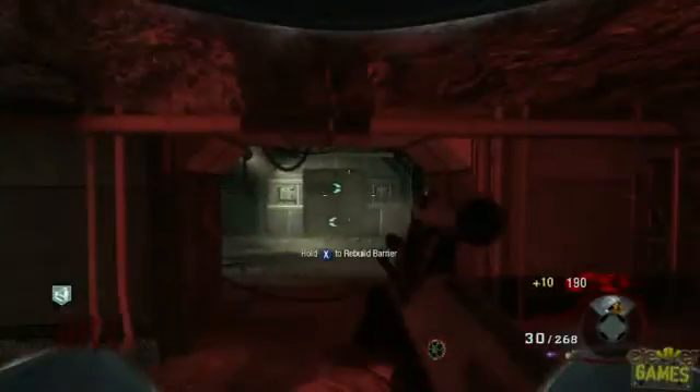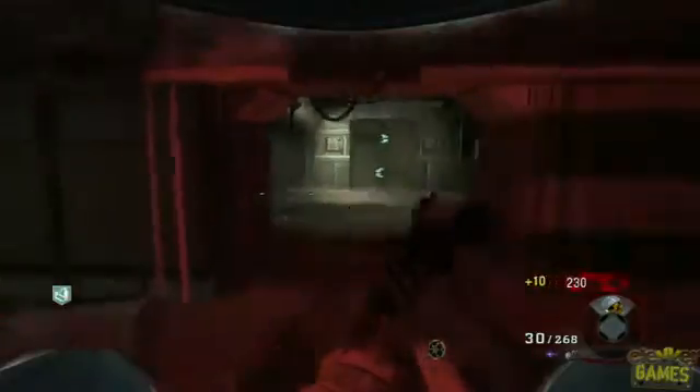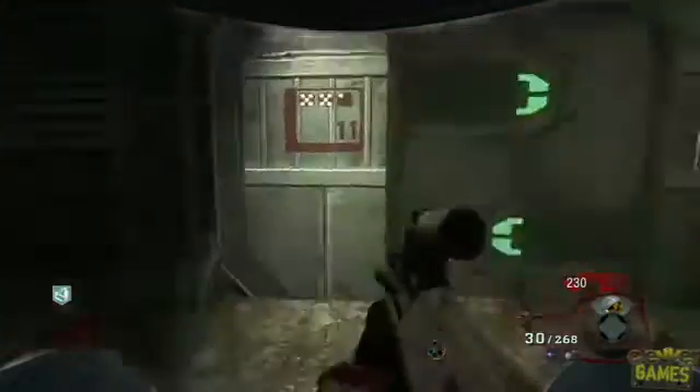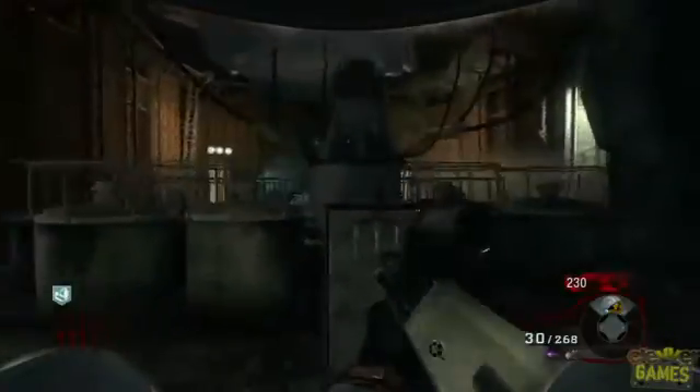What's up guys, this is Sohinkey from Clever Games. I just wanted to show you where the power button and the random box are, because I walked right by them like a million times on my first run through. I found them this time — they're in the room with the big pyramid. You'll see the random box over by the control console, and the power button is right here in front of the pyramid.